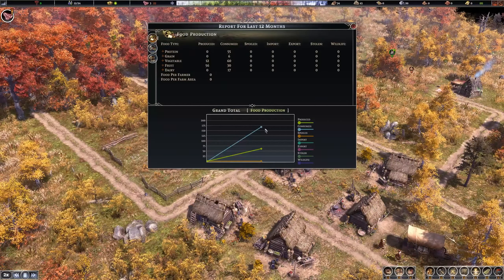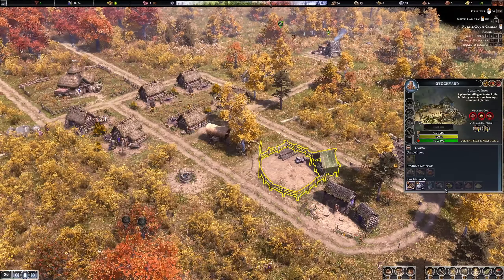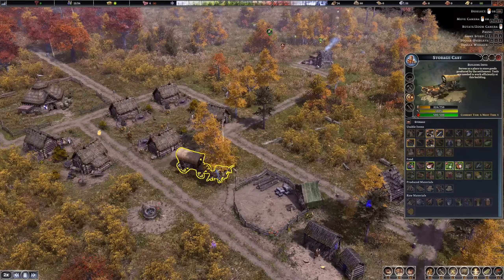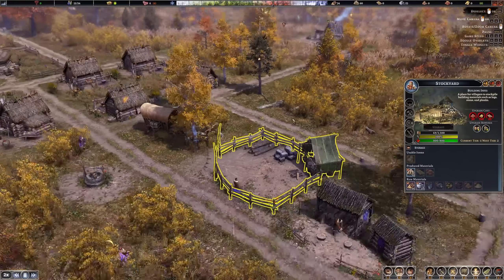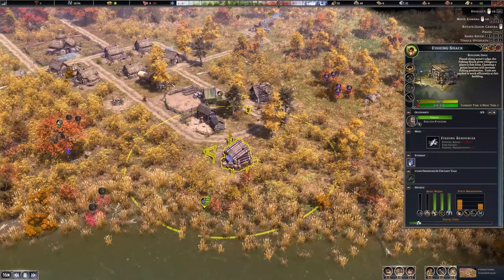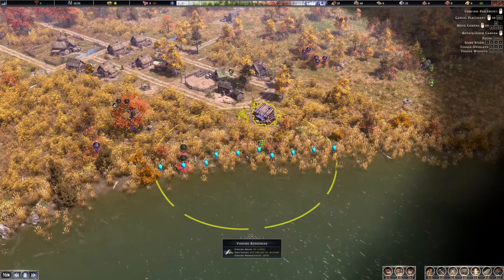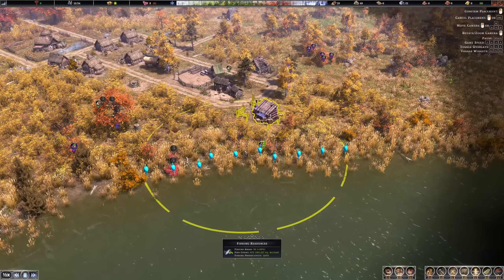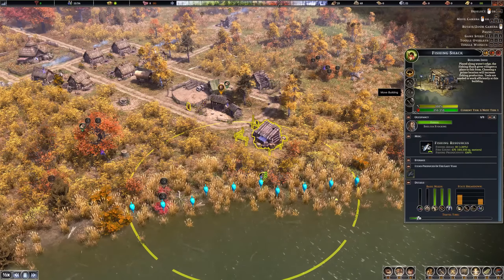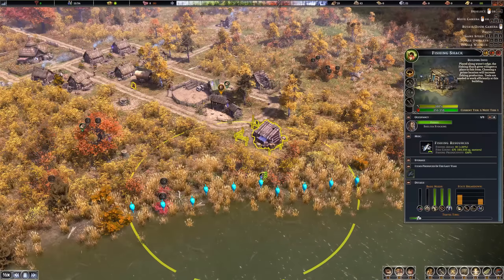Yes we do have statistics. Consumption is pretty high but production is going up over time, and nothing spoils — though food can actually spoil too. They're delivering food to the storage cart because you can't store food in the stockyard, so we need another food storage building. The fishing shack has been finished — Farrakh is going for the fish. Let's assign him more to the ocean. We've got 10 fishing areas and 675 fish, a fishing productivity of 120%, and we'll be able to upgrade this building later.